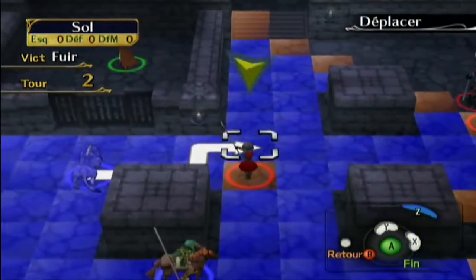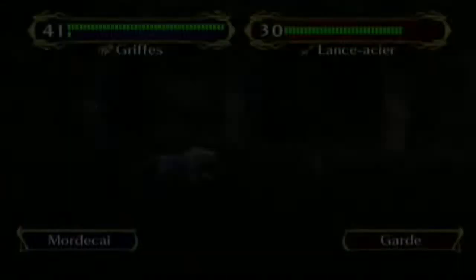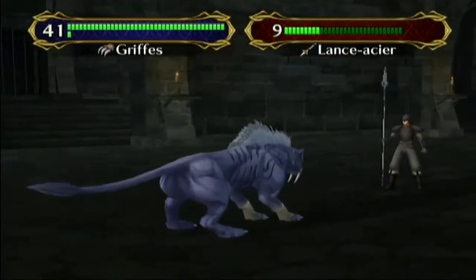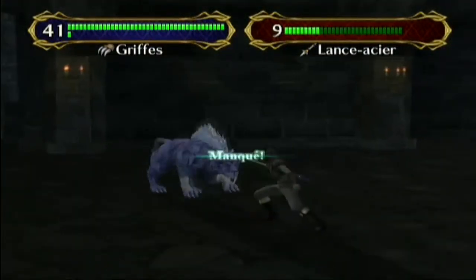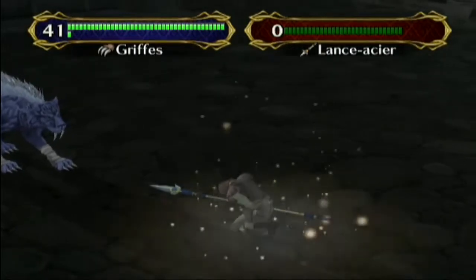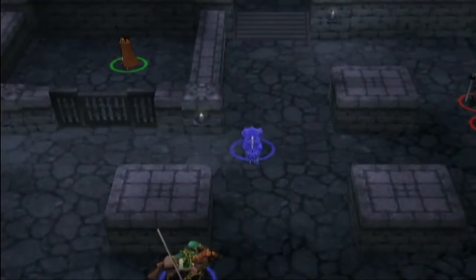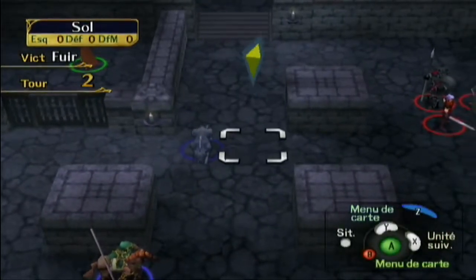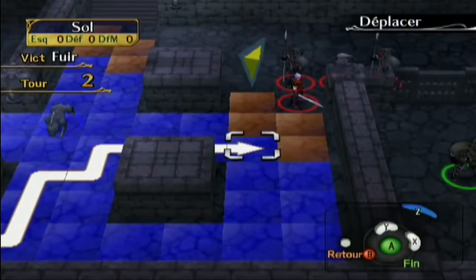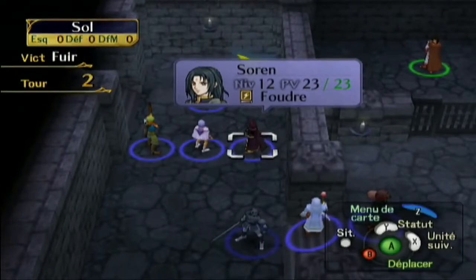Je vais vous montrer vite fait un combat de tigre — un combat titanesque, un tigre contre un soldat. Regardez cette technique, il esquive en plus. Les animations sont vraiment pas mal, même si elles sont assez répétitives — ils n'ont pas beaucoup d'attaques différentes. Ils ont fait des progrès sur la version Wii, c'est bien mieux animé. La modélisation des personnages est convaincante.